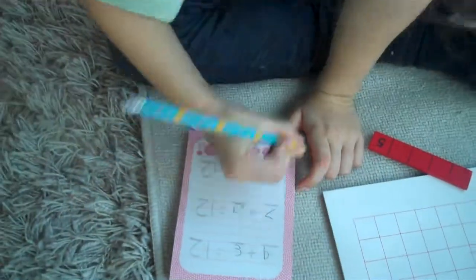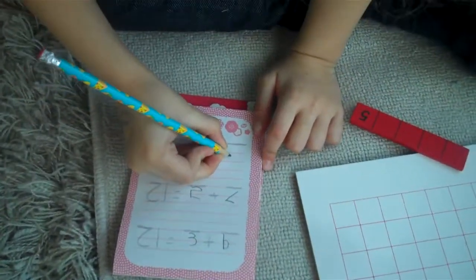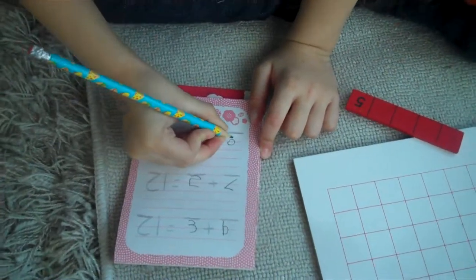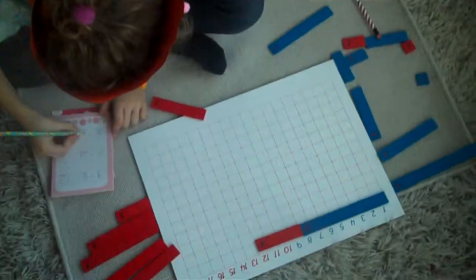Let's write it down — 8 plus 4 equals 12. And I think you have three ways to make 12 here. There are more ways if you'd like to explore. Thank you. Thank you.